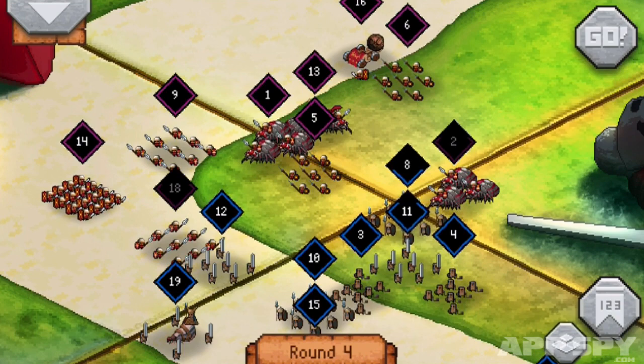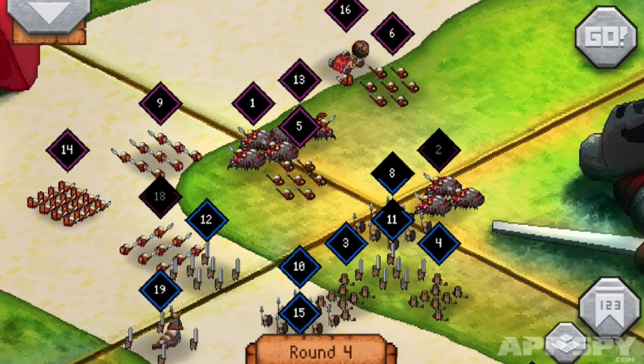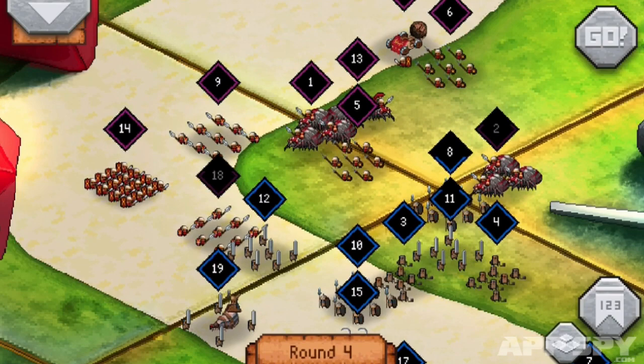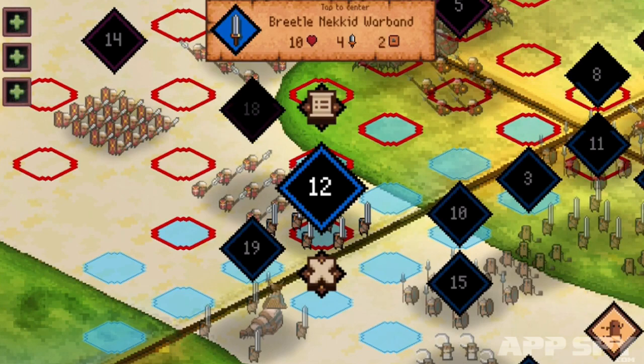It's all governed by a D&D-style rolling for initiative. Each unit has a different speed attribute, so that determines when in the phase they move. So in short, unit number one moves first, unit number two goes second, and so on and so forth. You want to plan your moves accordingly to make sure you are in the right place at the right time.